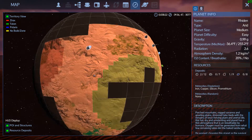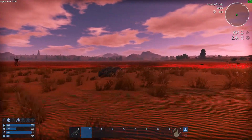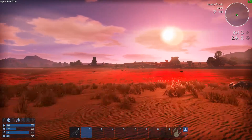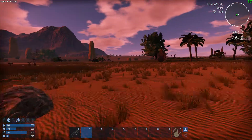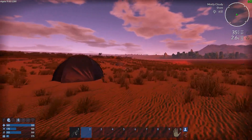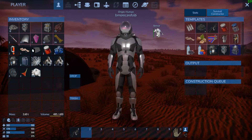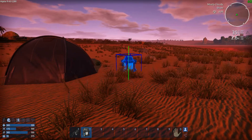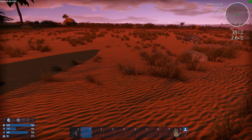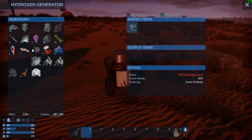Hello everyone, welcome back to Imperion. After walking for what seemed like an eternity, I finally found this little body of water — this little lake area — I think is going to be just perfect. That's all we got, so all I did was get here and set up this tent, and died 20 times from lack of oxygen on the way here. So let's get this thing set up.